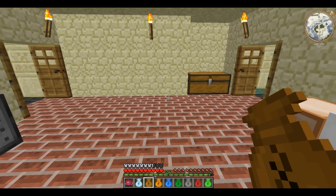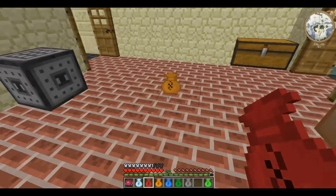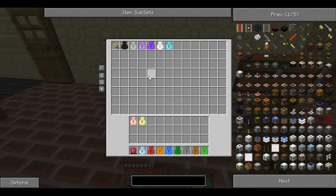Should you die for whatever reason, all you need to do is recraft the bag. You can even do this when you're in lava — quickly open up the Alchemy Bag and move all of your valuable things inside. Should you lose that bag, all you need to do is recraft it, and voila, everything's back.